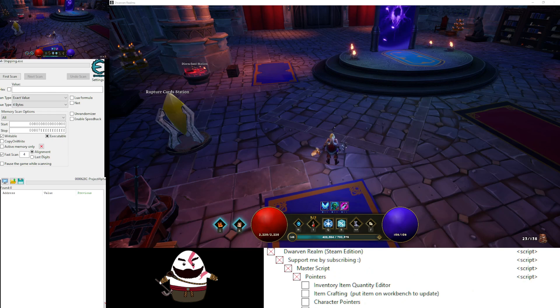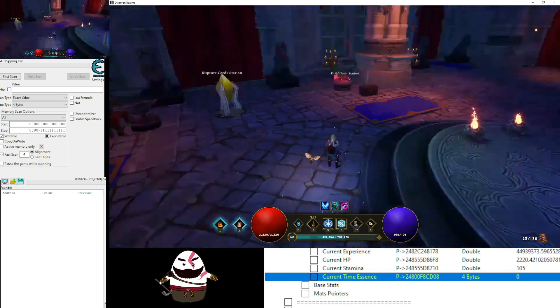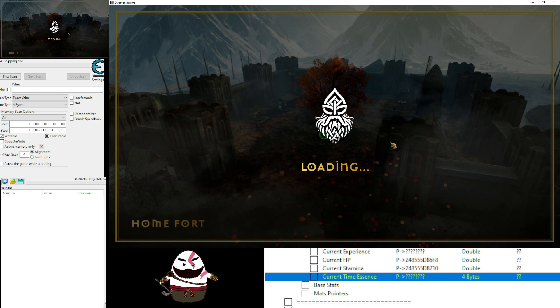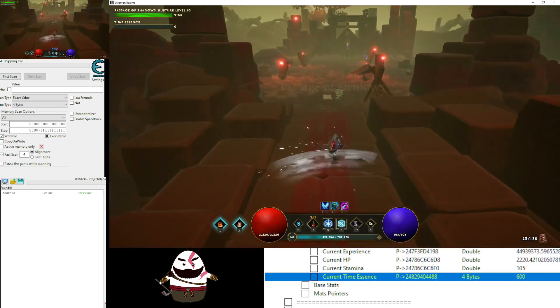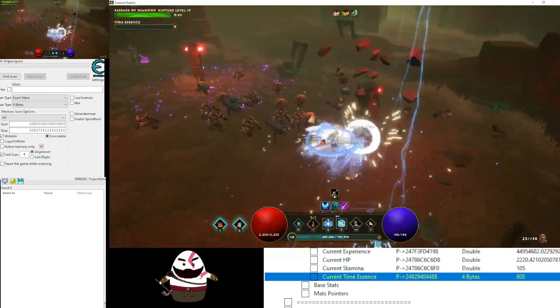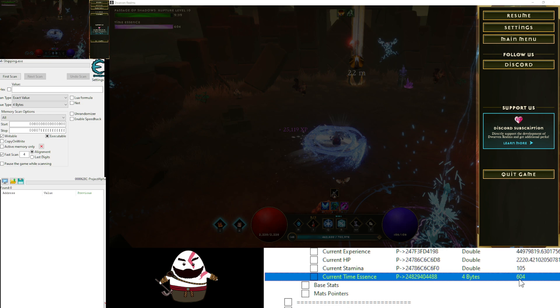Now the only one left is the time essence — let me show you how to use it. Let's get into the dungeon here, wait a little bit. Now you see my time essence on the upper left side is zero. I want to change it to 600. To make it update I need to grab some essence — there we go. You can see it just popped right up to the number we have over here. And that should be it for this table — very simple, everything is pointer-based.